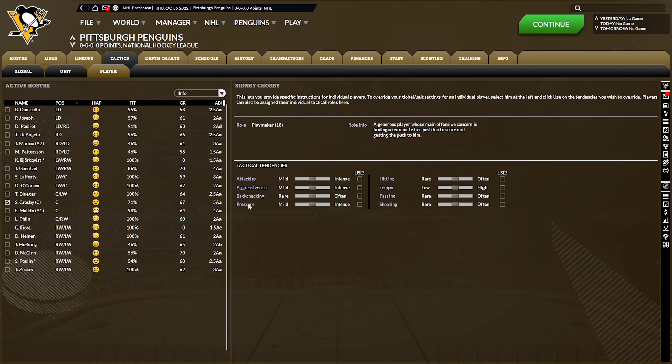For example, if I want Sid to maybe be hitting less and shooting more than passing, I can adjust that. Which is a pretty crazy amount of depth — I've barely even scratched the surface of that.